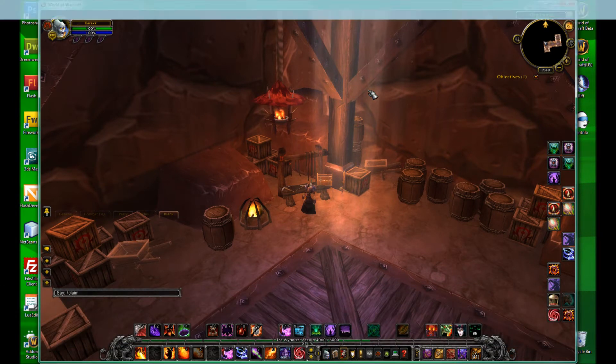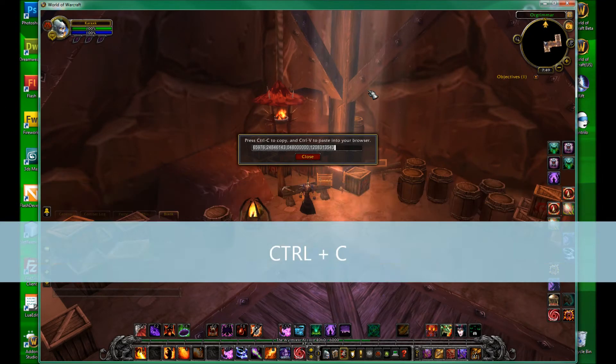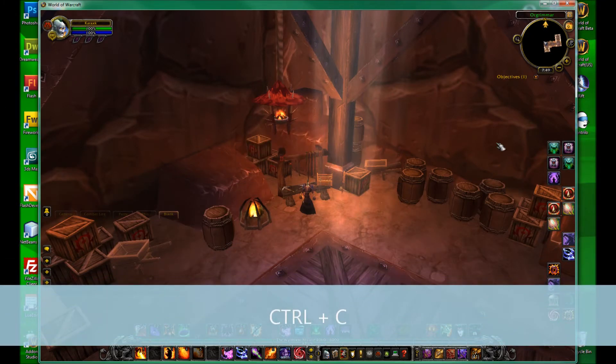Simply type /claim into your chat box and a URL box will appear. Press Control+C to copy the URL and then close the window.